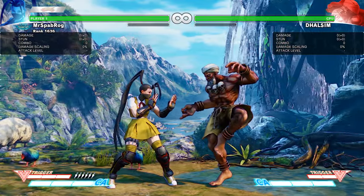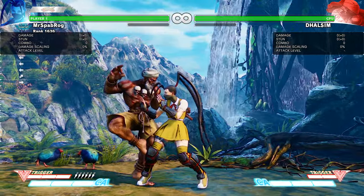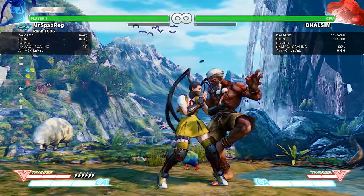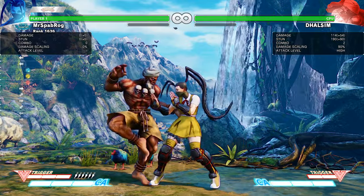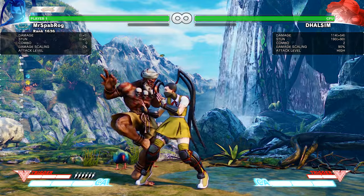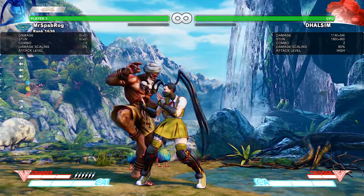So the target combo in the air — if you're doing it right and you want to stay in front, the rule of thumb is you do the target combo faster. Then you dash right away. No matter what, you're always going to land and dash right away. The faster the target combo is initially, it's definitely going to stay in front.